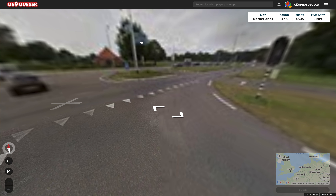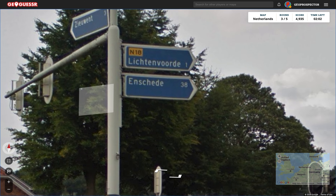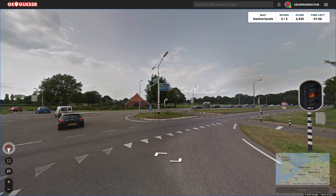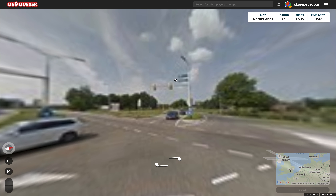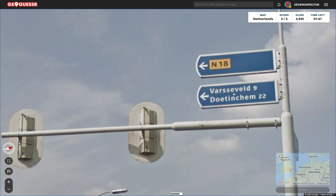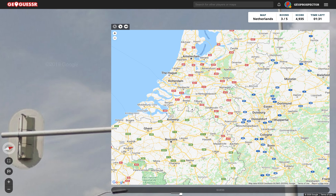Okay, we've got the road number and a few other things. Lichtenworde. Zewent. Enschede — I think Enschede is in the south. I don't recognise any of these names either, so I think we're going to try the same approach as before.